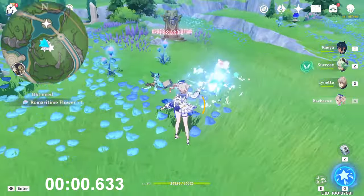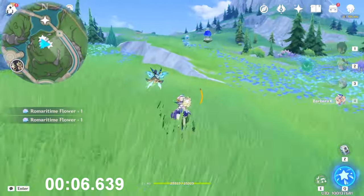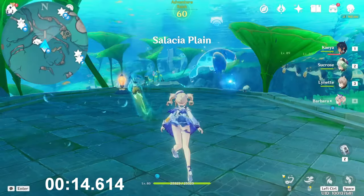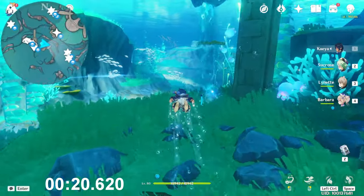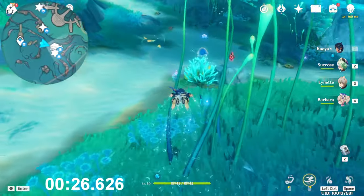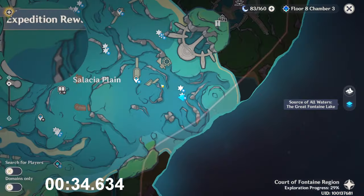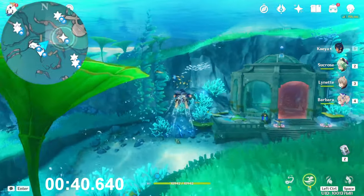Take this one and then there are three of them in the center — just hit with Hydro. Then the bottom side near the rock, and the last one is near that thingy as well. Now you have to teleport underwater, and you don't need the Hydro character anymore because underwater you can just get them — no need to hit them. Swim toward the southeast direction.